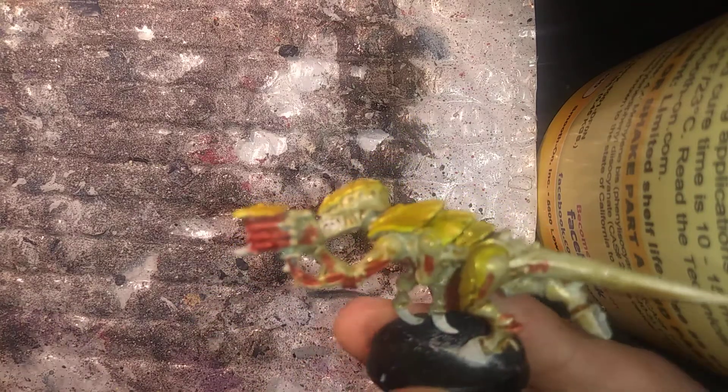Actually, a better color for this would be a very thin amount of Black Templar contrast. My brush is a little wet — I should have let it dry better — but this will make it darker. We want to mix it just a little bit with our Seraphim Sepia wash on our wet palette. There we are — now it's starting to separate each plate and it'll also help shadow each plate a little better too.